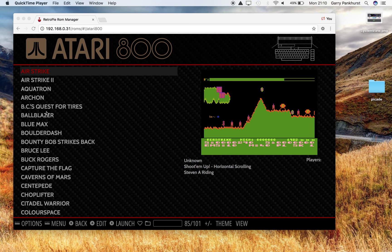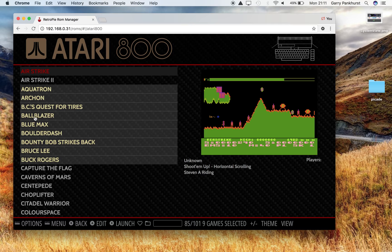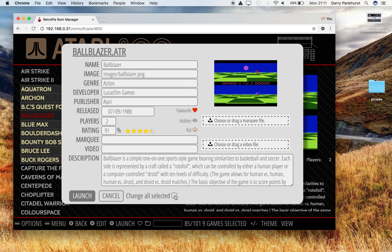This is a quick test of multiple editing. I'm going to select a few games and then click on edit. I've just added this little checkbox to say 'edit everything at once'.